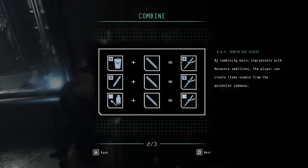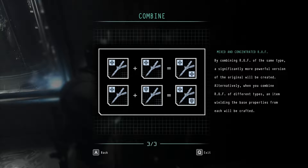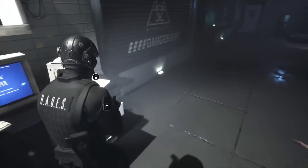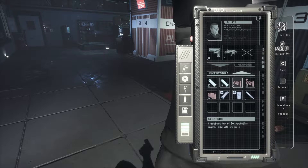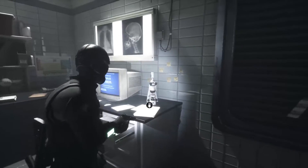We can combine items together — by combining basic ingredients with hexa core additives, the player can create items usable for the quick slot menu. Looks like health, armor, and accuracy options. Combining RUF of the same type creates a significantly more powerful version of the original. Alternatively, combining RUF of different types crafts an item wielding the base properties from each. We can use it on the energy drink — we'll combine with that, and if we get another one we can get the energy bar going.